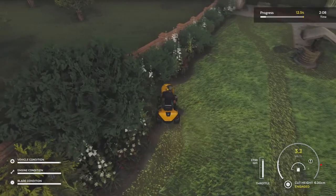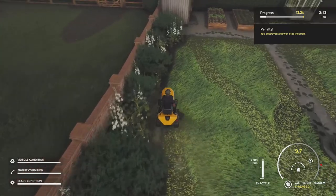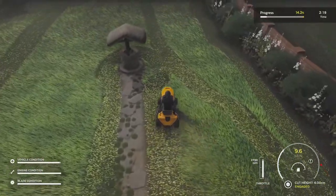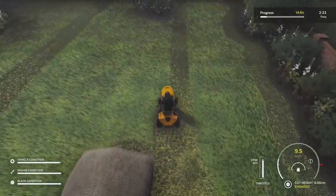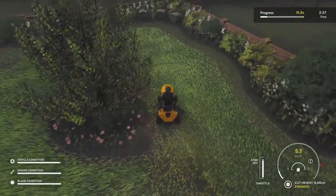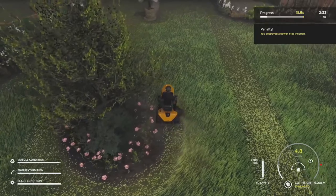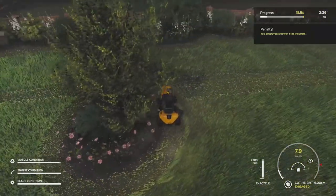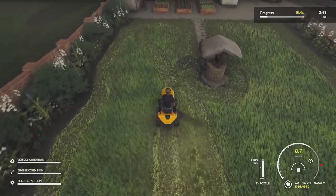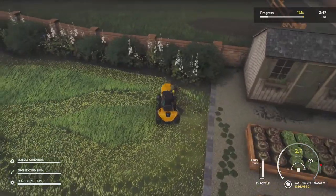Doing the edges of flower beds is probably one of the most frustrating things to try with sit-down mowers, which have their blades in the middle of the vehicle. I really hope they add some handheld tools to make it more realistic and less frustrating for those really tight tiny corners. I know it gets a little easier once you have zero-turn mowers, but the corner bits still feel unsatisfying.